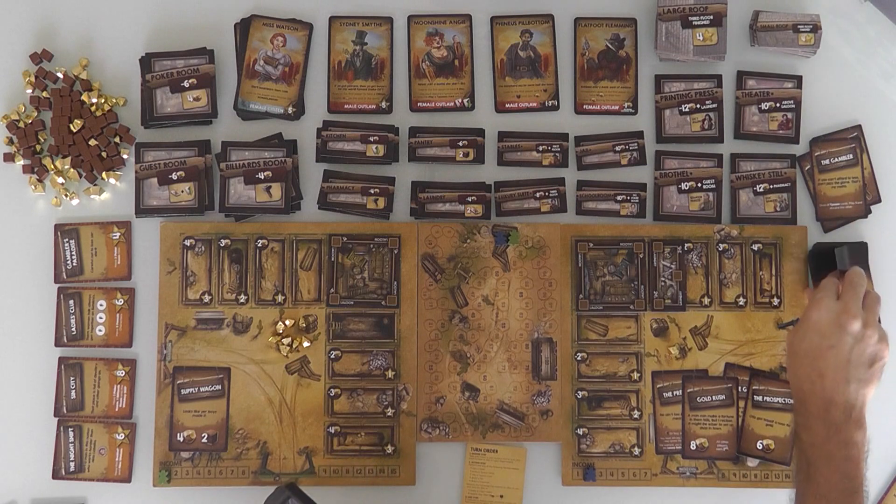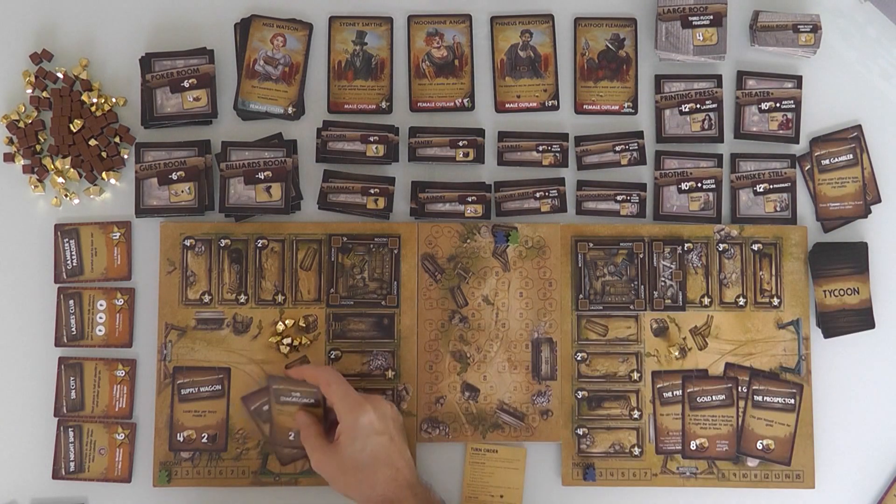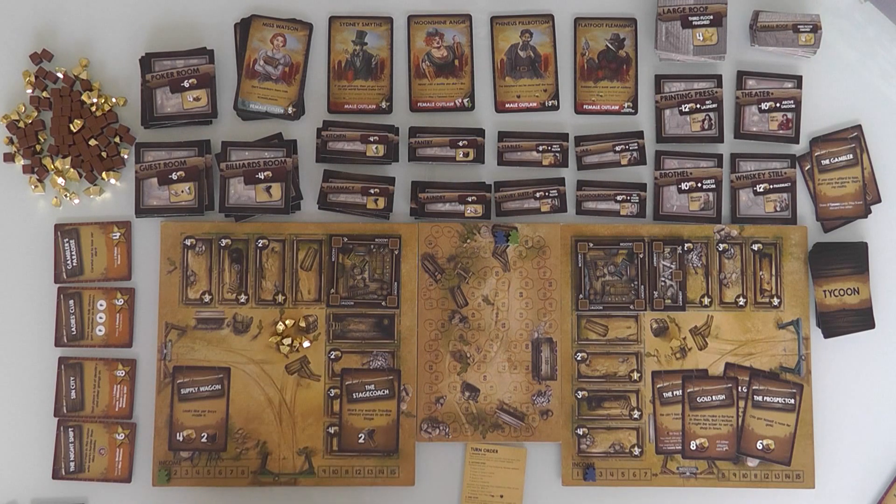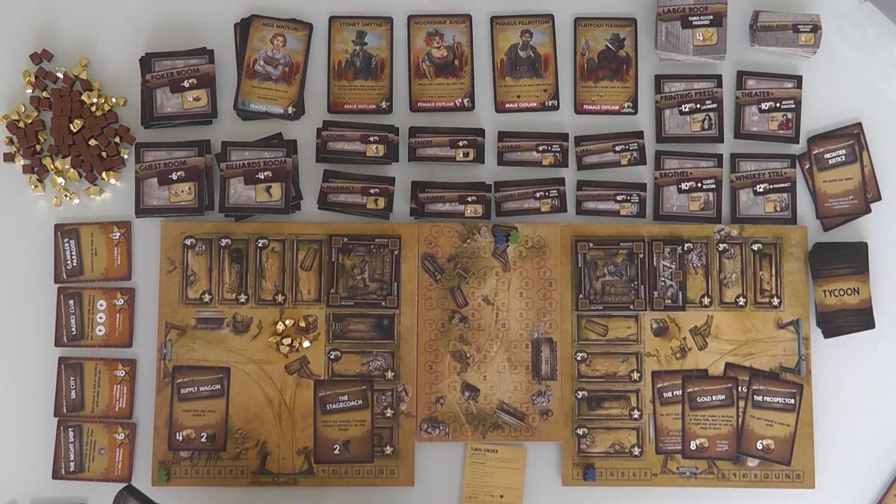This is my core action — I draw two and play one, discarding the other. I've got the Stagecoach and more Frontier Justice! Right now Jen only has one gold so stealing isn't great — I'm going to discard Frontier Justice and go for the Stagecoach. 'Trouble always comes in on the stage.'